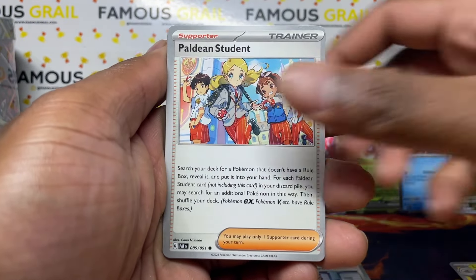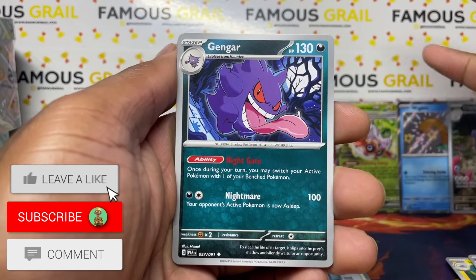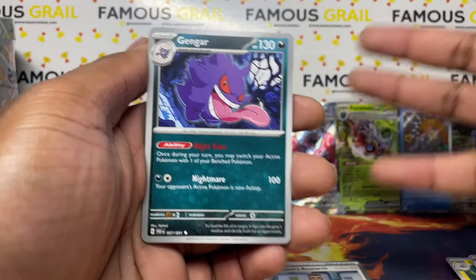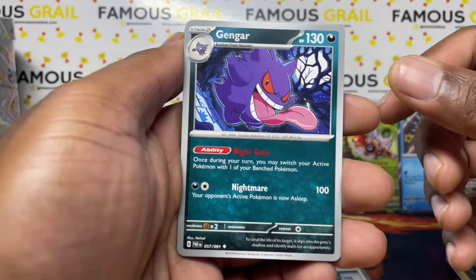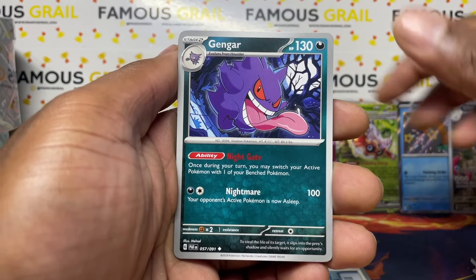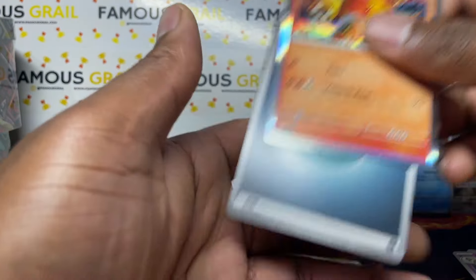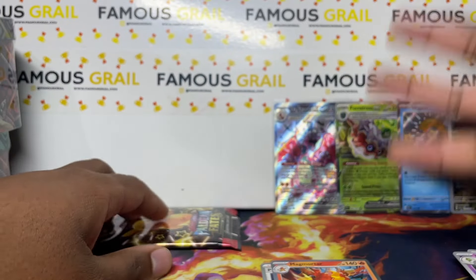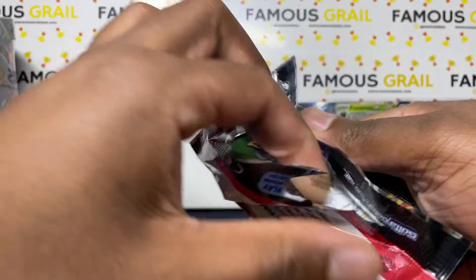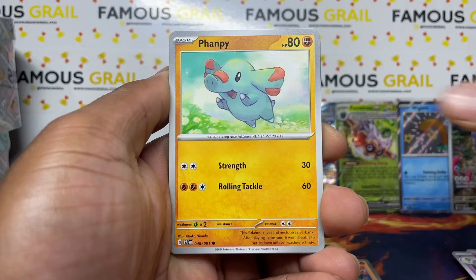Hopefully we can get an SAR tonight across these three tins. If this video gets 200 likes, I'll open a whole case of them — which is six tins, two of each design, 24 packs total. We open one of each product on the channel from every new set, so if you like that make sure to like and subscribe. Nothing in that pack though.